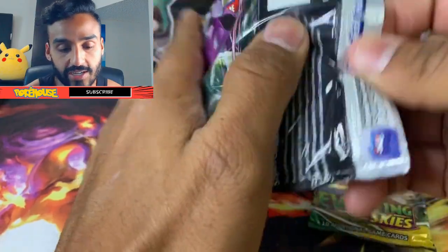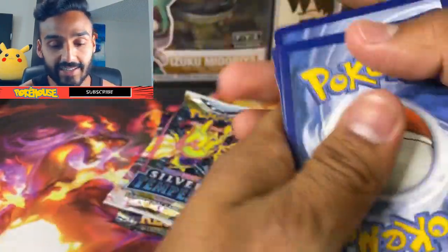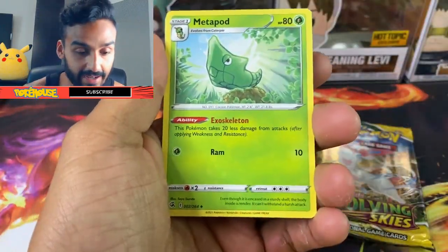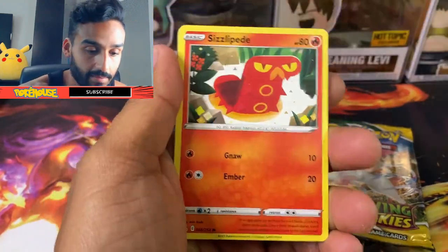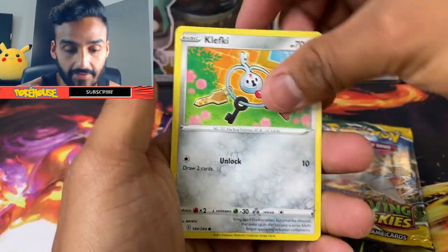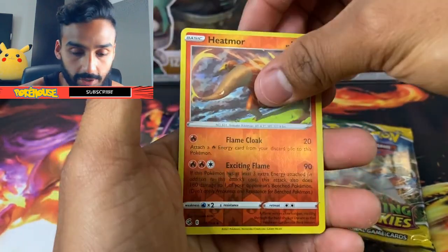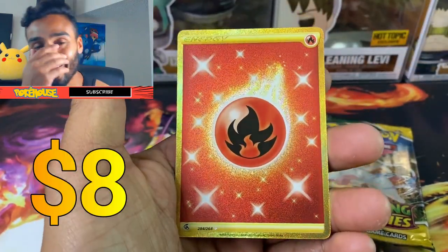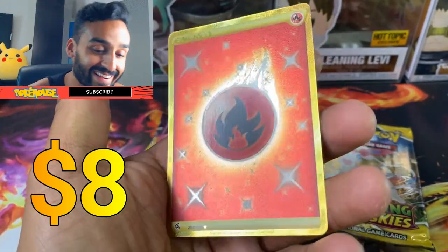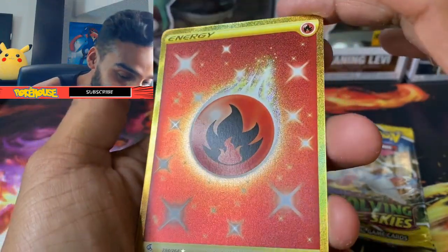Next is Fusion Strike — let's see if we can get some second-pack luck. There's a code card for you guys. I'm feeling lucky today, today is a good day. Got an energy, Metapod, Battle VIP Pass... we got Sizzlipede, Clefairy, Pansage, Wulitura, Pancham, Heatmor — wow, we got a Gold Fire Energy! I'm getting very lucky today. It's a really nice Fire Energy.